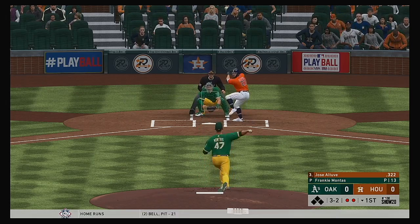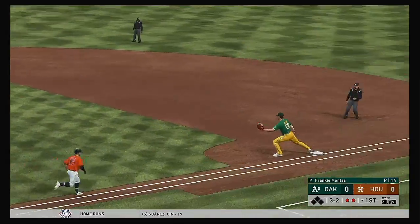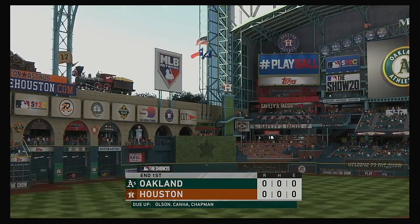This guy's a hard guy to put away — he's fouling off some tough pitches on a 2-2 count and just seems to keep hanging right in there. The throw to first takes care of him and that ends the inning.